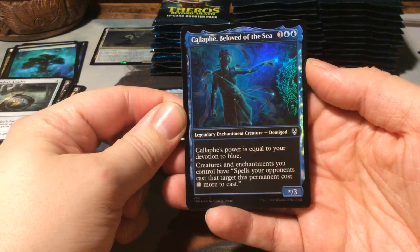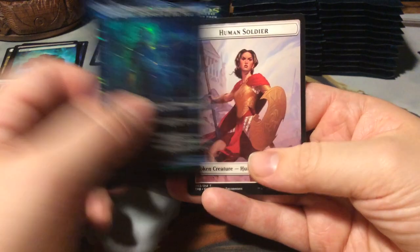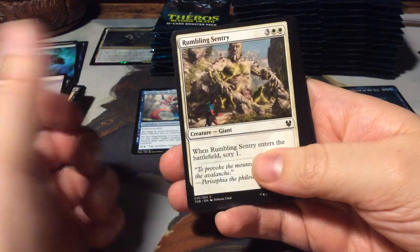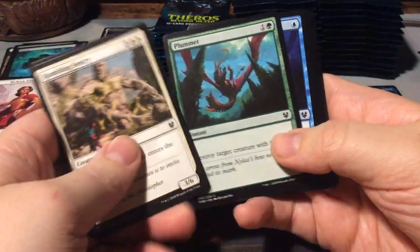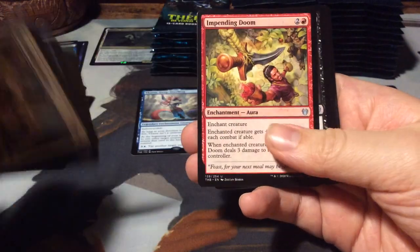Callaphe, the Beloved of the Sea. And it's foil! Oh, beautiful. That's our first foil as well. Like I was saying, this is all based on ancient history, and as some of you might know, I study history at the moment. So this is a treat for me.